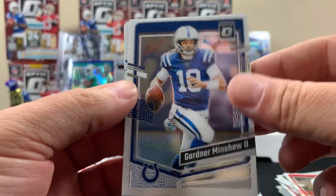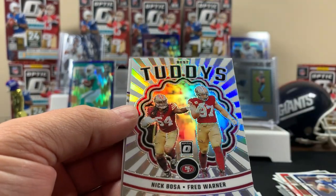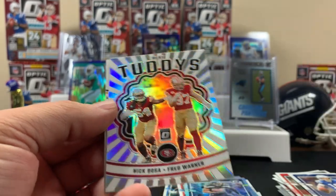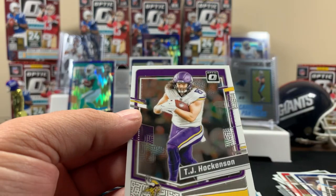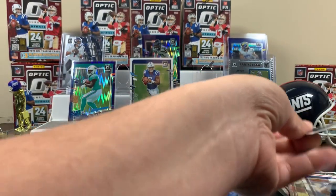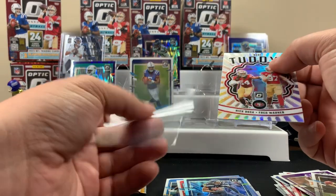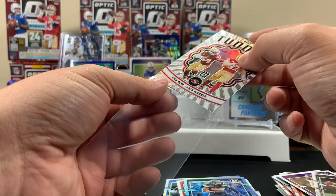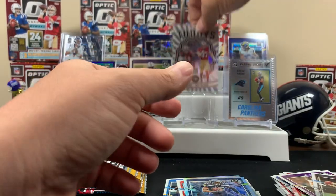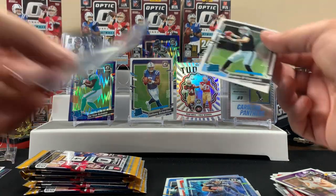Garner, Aiden O'Connell base, Tutties insert - Nick Bosa and Fred Warner - that's a pretty cool insert - and TJ Hockenson. The Tutties is a pretty cool looking card, it makes me laugh. We'll throw that card out front and at least throw a sleeve on O'Connell.